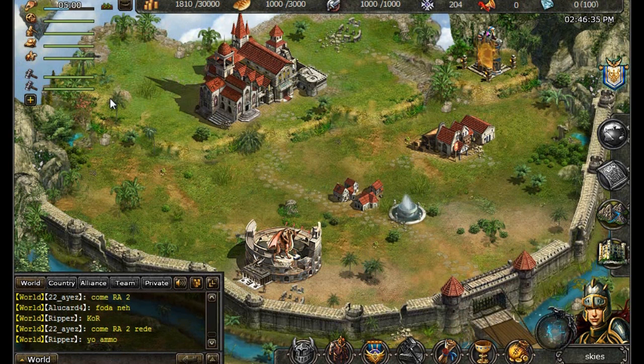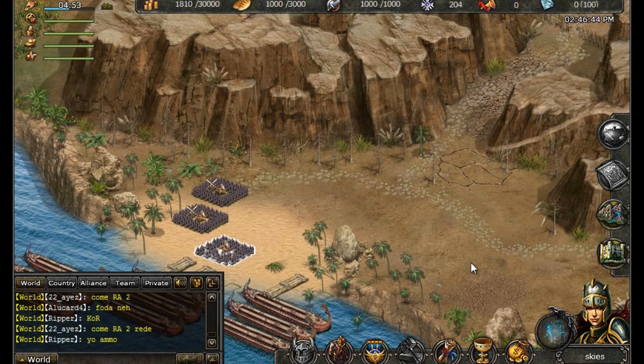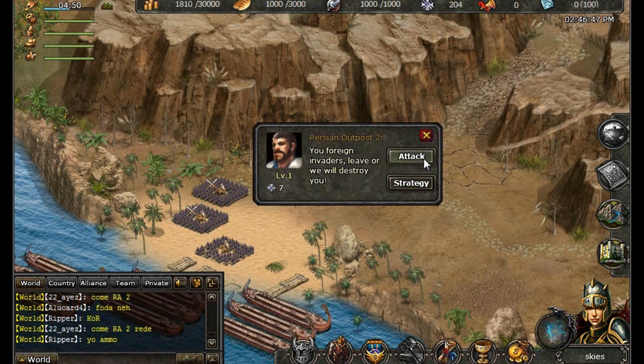That concludes our quick overview of the town. Now I bet you're itching for battle, so let's travel through the Gate of Ages. When you click on an enemy, you have two options: attack or strategy.